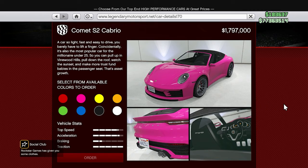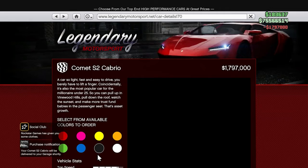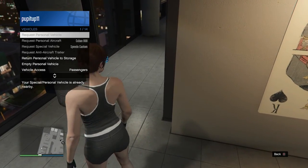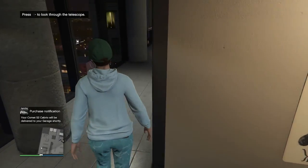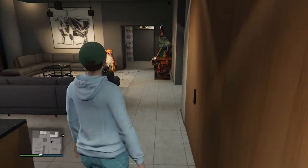You can find the Comet S2 Cabrio on the Legendary Motorsports site for around $1,797,000. Rockstar's in-game description says this is a car so light, fast, and easy to drive you barely have to lift a finger. It's also described as the most popular car among the under-25 millionaire crowd, so you can pull up in Vinewood Hills, put the roof down, watch the sunset — that's assets growth.